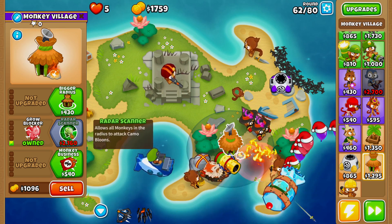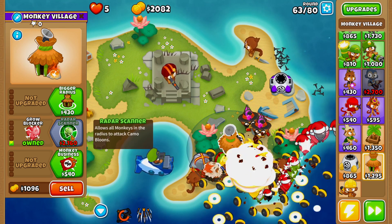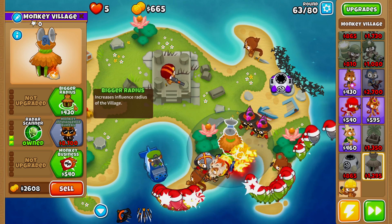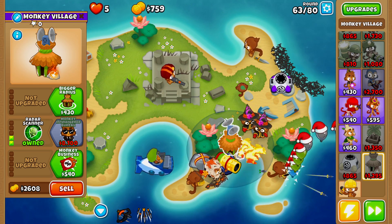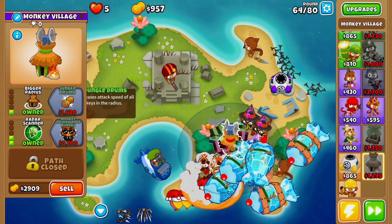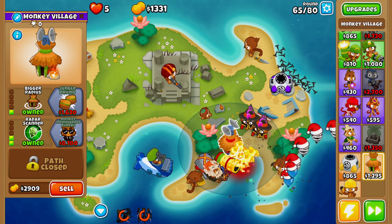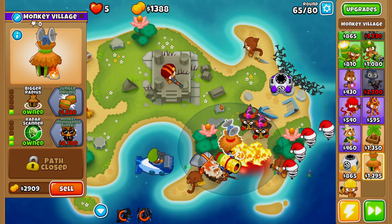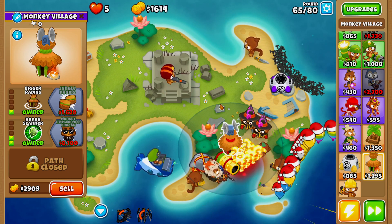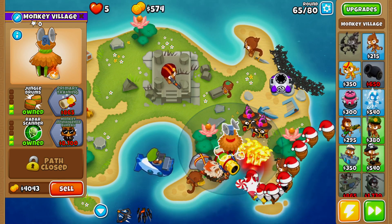The next thing we're going for is reinforced MOABs — activate Quincy's rapid fire because those reinforced MOABs are a little bit of a pain to deal with. Now we have our radar scanner and we're sitting very very good. We have ample camo popping power, ample ceramic popping power, and ample lead popping power — we are good to go. We'll activate storm arrows against reinforcement MOABs as well.